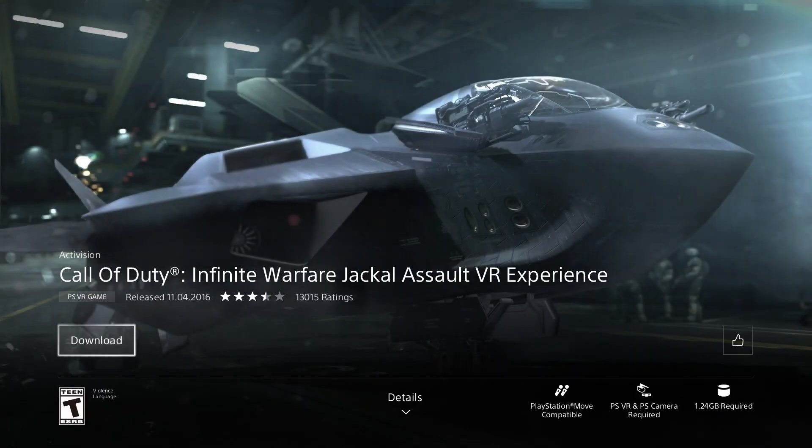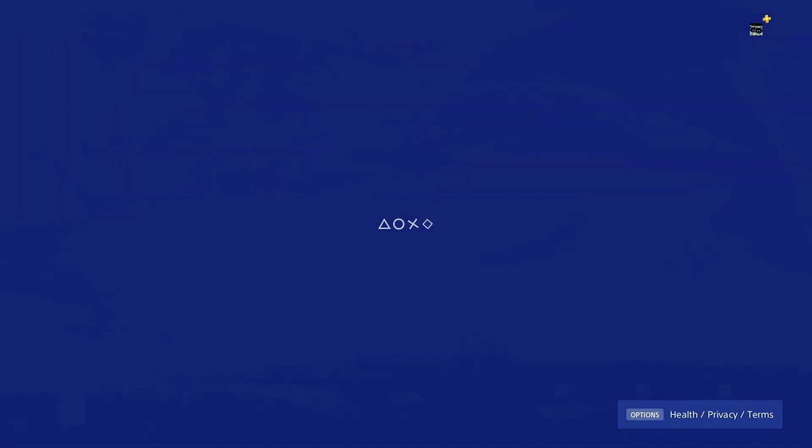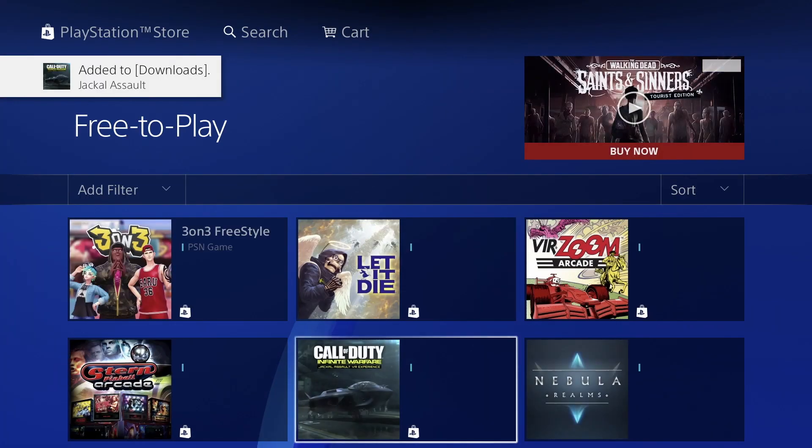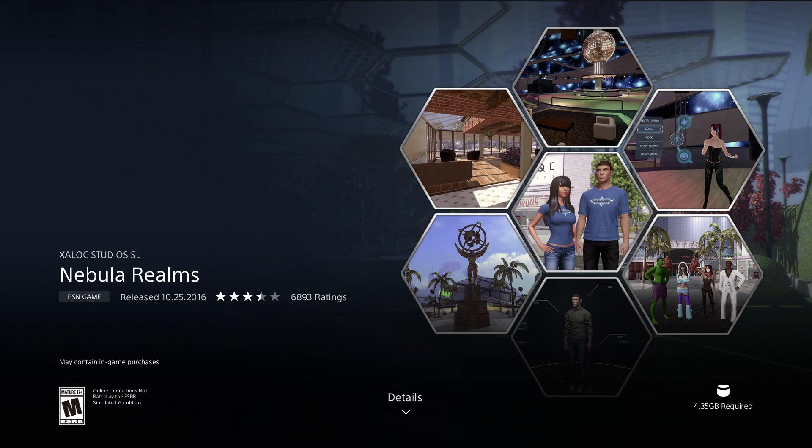Then we have Call of Duty — now this is our game. Looks good, let's just download it. Once the download begins, like we always do, we just get out and keep going. Then we have this game right here which is pretty good, and we're looking at 4.35 gigs.